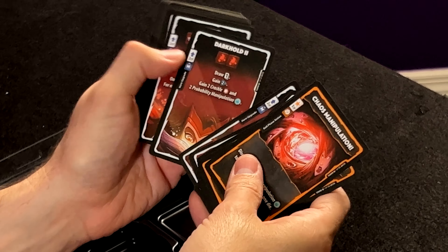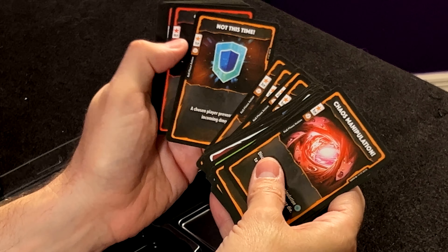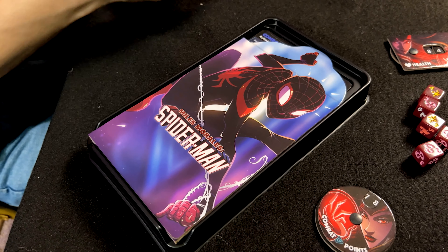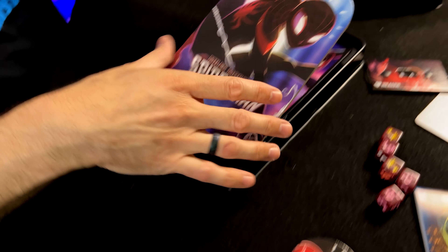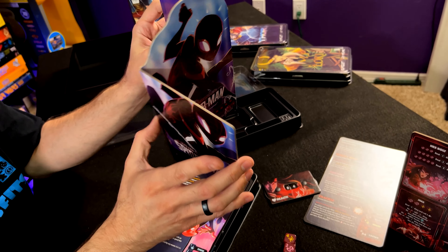We've got her specific card set here. It gains her stuff because it's also a deck builder as well as a dice roller — and that's specific to her. All the boxes will go through this. So you've got your Thor, your Spidey. I'm going to take a look at Spidey next because I'm a big fan. Peter or Miles? Both. Okay, which one is that? That is Miles. You start out with Miles.